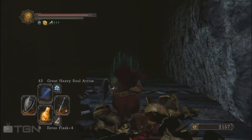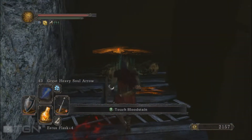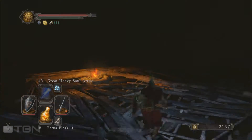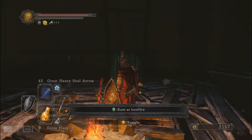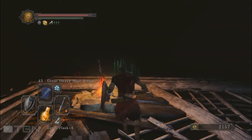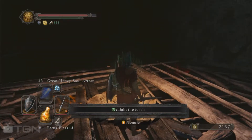Let's pick up this item. We could go further but I'm going to show you the bonfire first. Be careful — there is a little gap here, don't fall in there. This is the first bonfire of the zone and this is the place where we are going to come all the time. This area is very dark so you can just light the torch at the bonfire if you want.